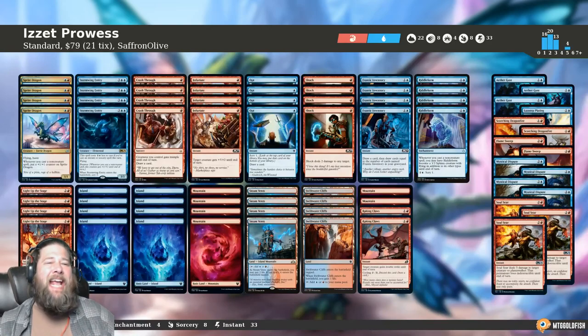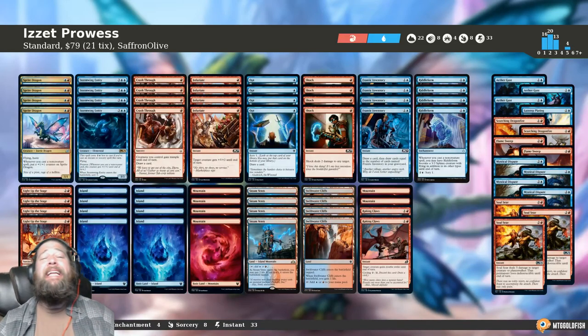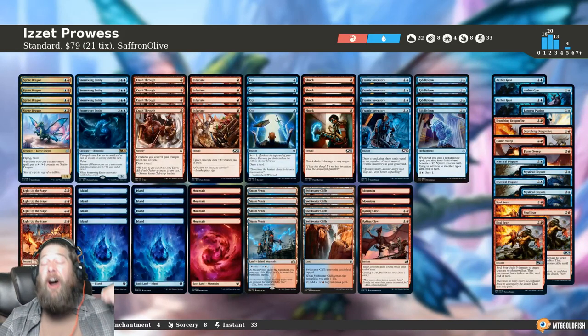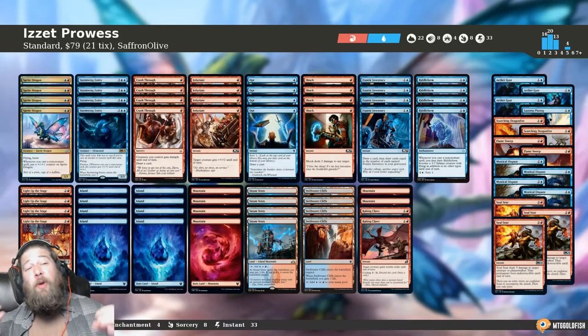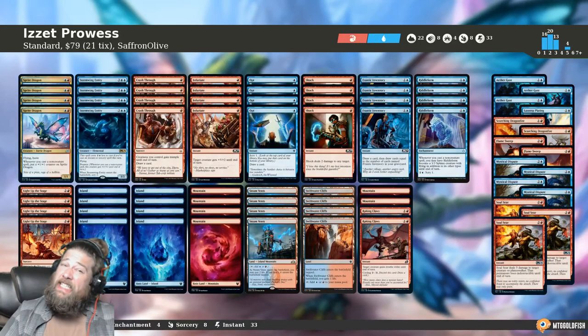Hello everyone, it's Seth, probably better known as Sefrina Live, and it's time for another edition of Budget Magic. This isn't just any edition of Budget Magic — this is our first Coreset 2021 standard edition of Budget Magic, and we have a sweet one. We are playing eight rare, zero mythic Izzet Prowess this week, basically slinging spells as cheap as possible.